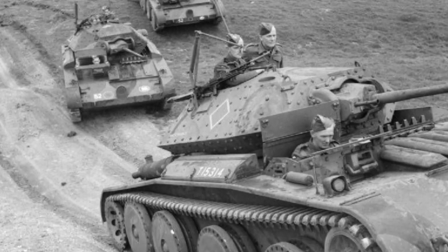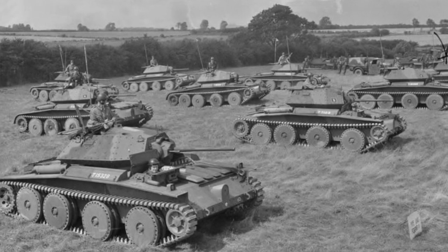Number 7, the Covenanter. The Covenanter was designed in 1939 and looked pretty good on the drawing board. It had large wheels, a low profile and sloped armour. But it suffered from major engine cooling problems which were never overcome. It was so unreliable that it never went to war, and the tanks that were made were only used in training. At least the 1,771 tanks were put to some use.